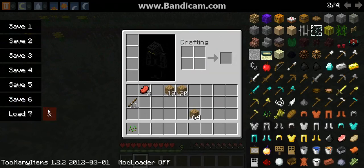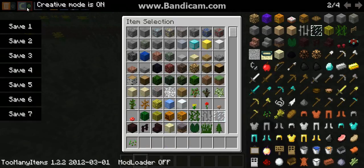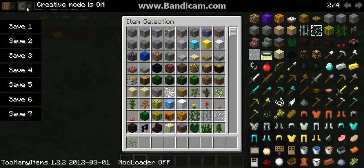You can also delete the save slot by hitting this X. Also, what's very cool, there is delete mode on and delete mode off. There's also a creative mode button, which when you hit it will toggle between survival and creative, which is much easier than Too Many Items, I will add.